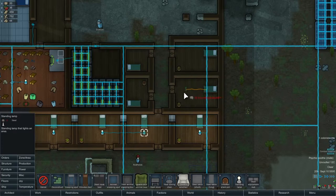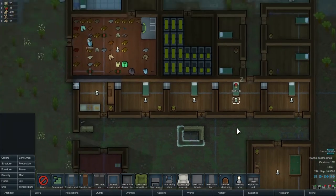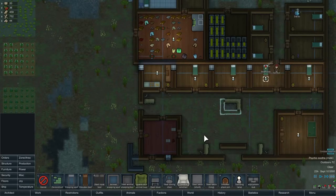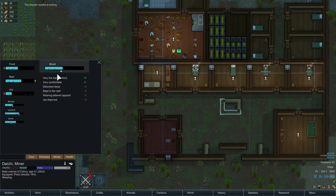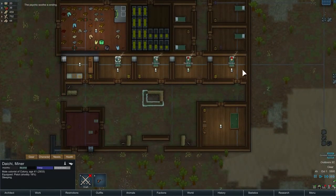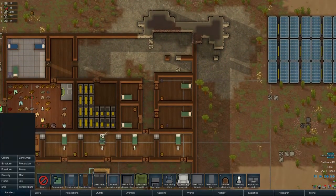Let's get a standing lamp in each of these rooms. There we go. Alright, now we're getting to the point where we might have to start looking at prettying up some rooms. We've got these pot plants in here but they just don't really do the job. My point is that it's probably best that we find a mod for visuals and decorations.